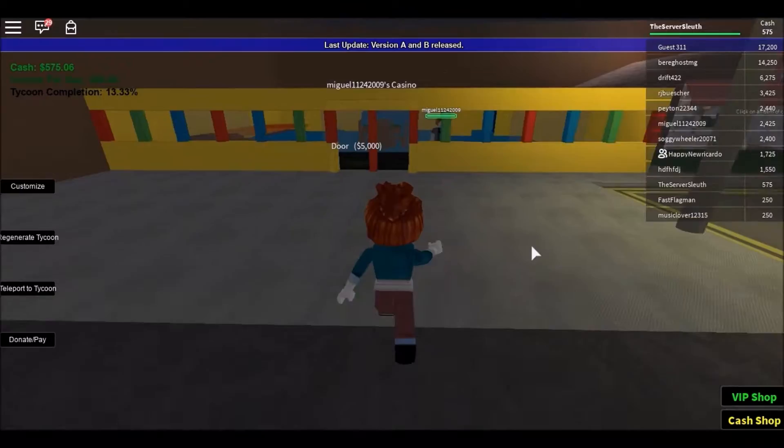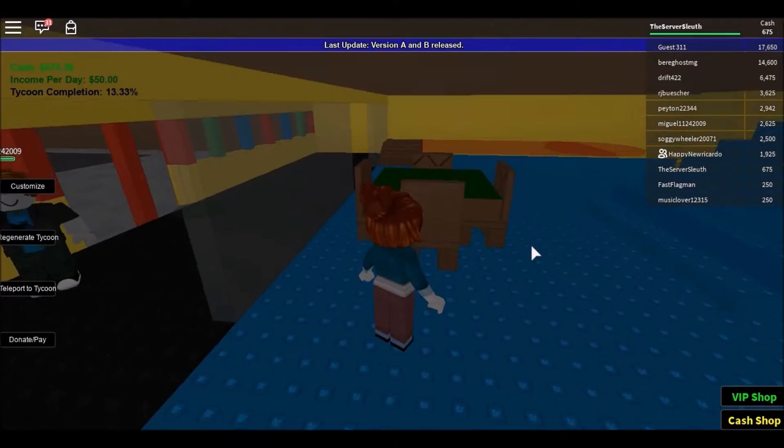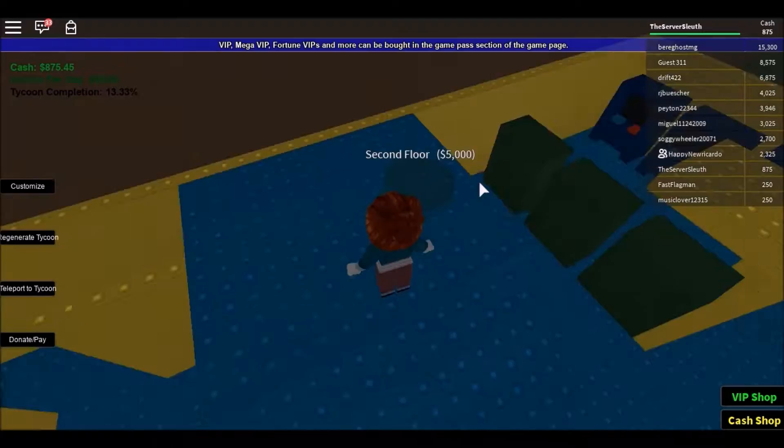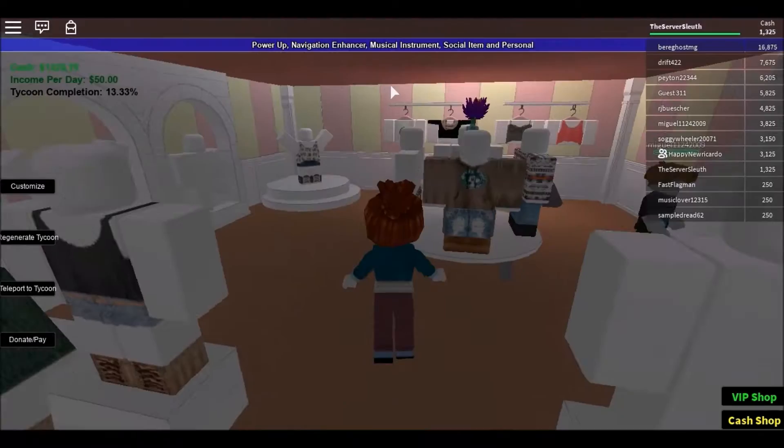This is Miguel's casino. Hello, Miguel. Let's just take a look. Nice — I like this building because it has lots of colors. This is cool. I don't know what this is. Sometimes you get, like, cut if you go into the wrong areas — like, chopped up. That was the casino. We need to get some clothes though, seriously. What are we kidding? We need some clothes.